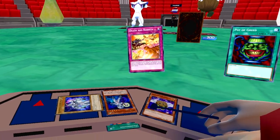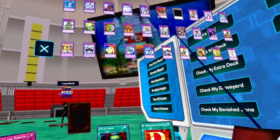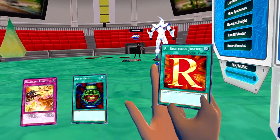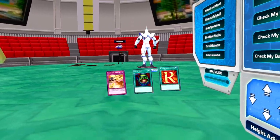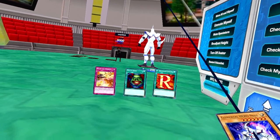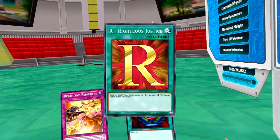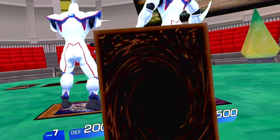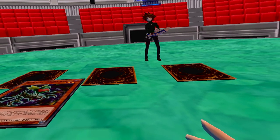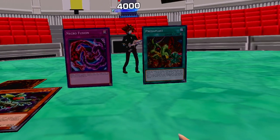Winged Kuriboh being a level one effect monster and Elemental Hero Neos — come on out, Elemental Hero Neos. I'll activate the effect of Neo Space Connector — by tributing itself, I can special summon one Neo-Spacian or Elemental Hero Neos from my grave in face-down defense position. Come on out, Elemental Hero Neos. Then I activate the spell card Righteous Justice — I destroy spell and trap cards on the field equal to the number of Elemental Heroes I control. Got any response? No? I'll destroy these two then.